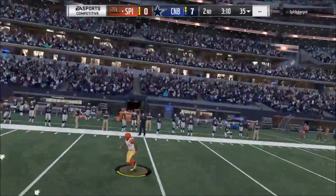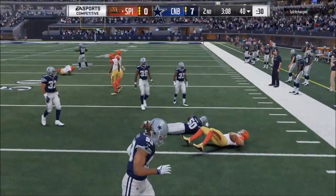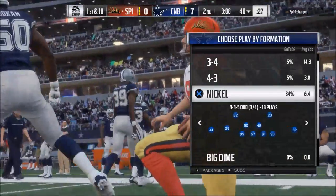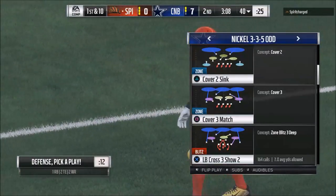Basically what you want to do is run your guy down in turbo, and once he gets near the guy you want to click off and let the computer make the tackle. In my experience, if you click off you're gonna make more tackles.